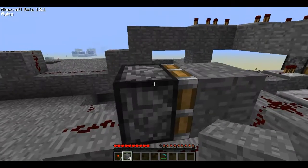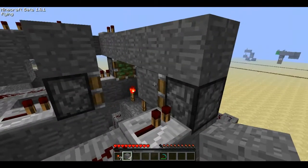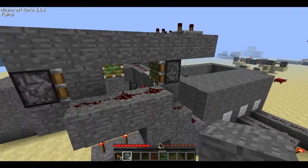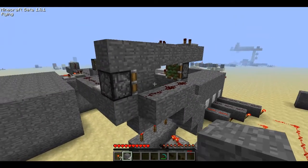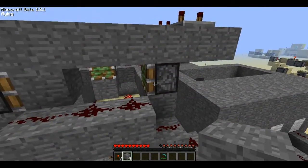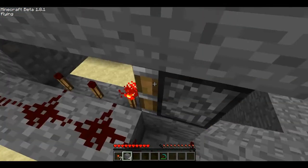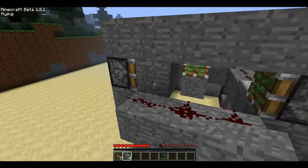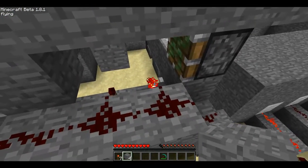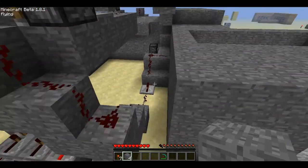Right here we have a monostable circuit, which goes into this ring counter. A ring counter is a device that will let you choose up to about four or five outputs. If you would like to see that, I'll put another link in the description. Right now we have redstone torches under here. We need to get the solid object, or stone, over the active redstone torch to activate these pistons right here.